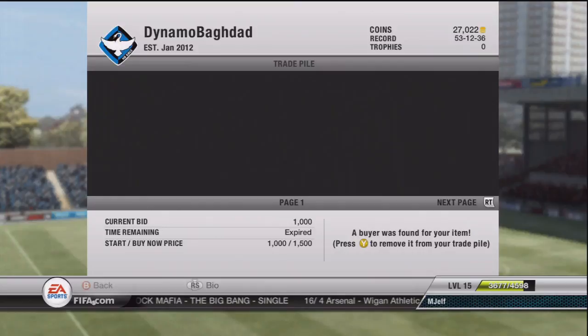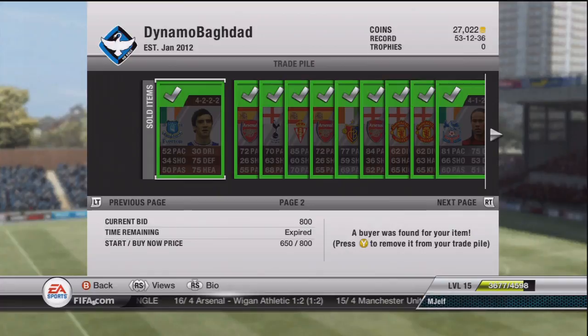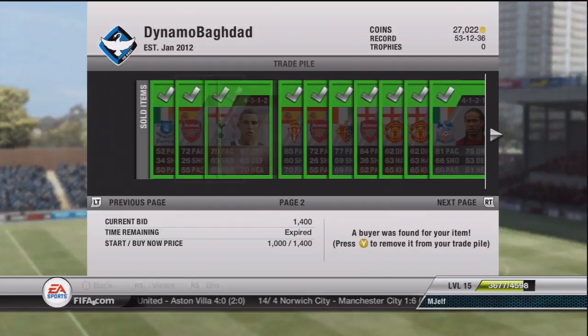Then I sold a load of these Amos's or whatever they're called. Pick them up for around 200 coins - they're pretty easy to get hold of because they're goalkeepers so no one goes for them as much. You can easily sell them for 1.5K each. Then we've got Duffy - this is just an example of someone you can pick up for around 200 coins and quadruple your money.